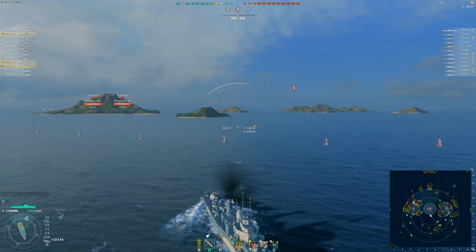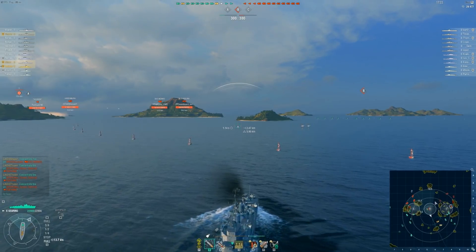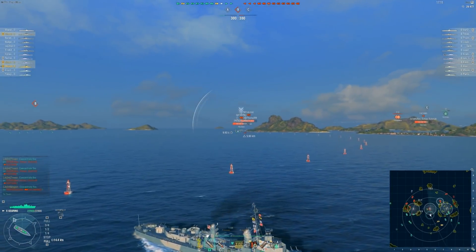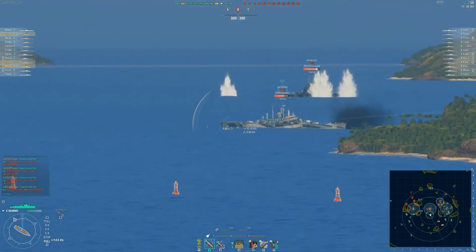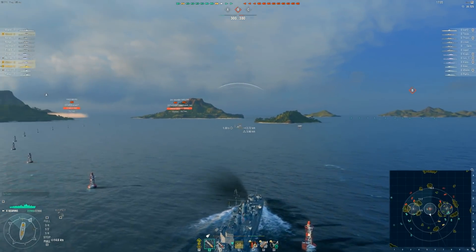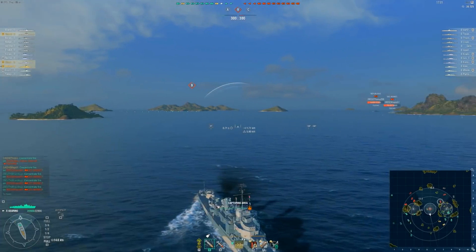You're going to have one of the typical radar spots with a DM right there — to be expected, radar ship right there. It's very systematic with how these guys play, because those are just good spots. But I'm going to keep this guy perma-spotted. Remember, Des Moines have 9.9 radar, but we can out-spot him with his detection. So I'm going to try to chill at right around 10 kilometers, 10.1, 10.2. It's not that big a margin, but I'm going to try to stop this cap.